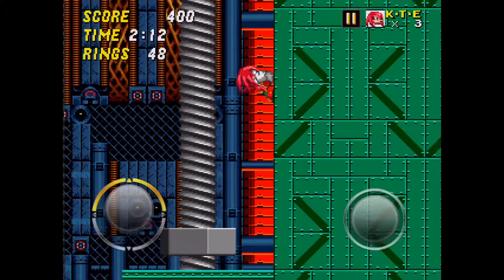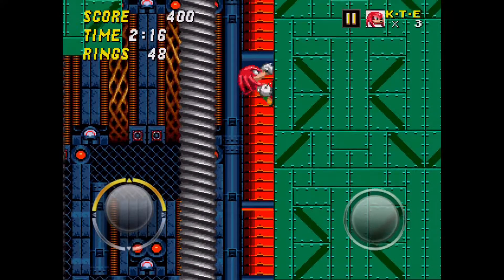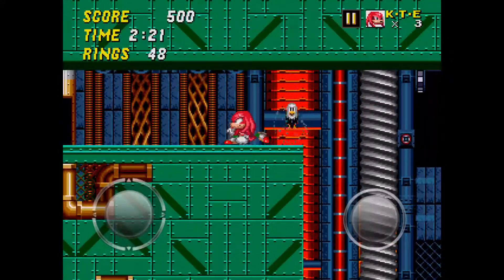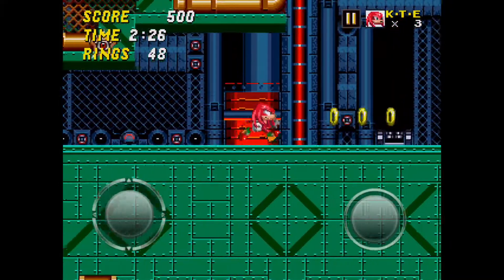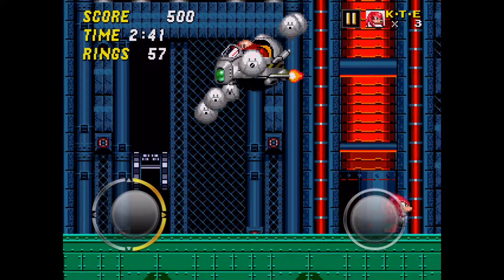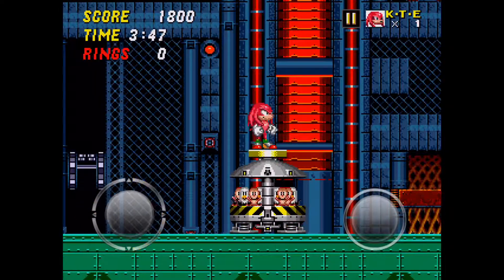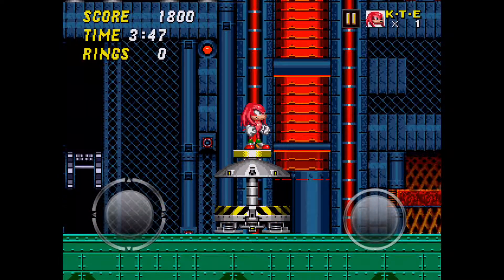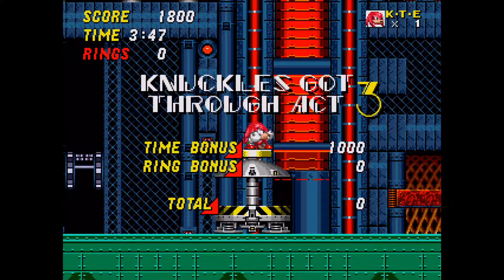Act 3 is basically the last hard part of this challenge. There will be a slicer up there as you're climbing, and there's a 50-50 chance he'll be in your way. Once you get to the Act 3 boss, there is no strategy — you just have to wait it out and try to avoid his attacks. Maybe glide over him when he's coming toward you, but it's just very random.